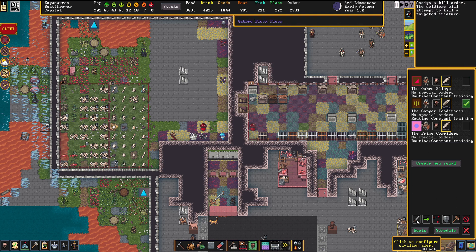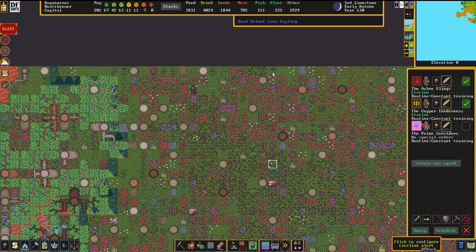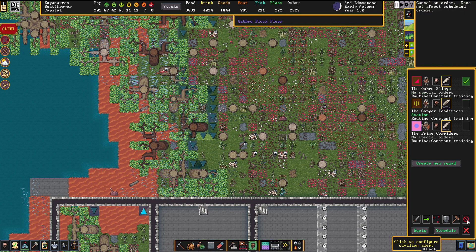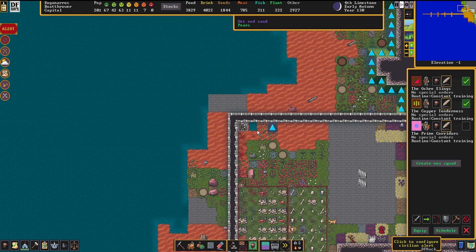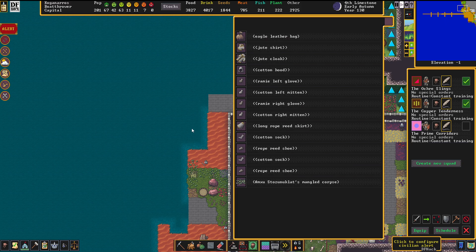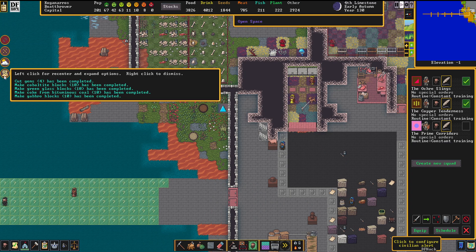We're going to send one squad after these, and another squad will just check out how the situation is here. They're just running away. It turns out that little bloke had to run in with one of my axe dwarves. There is not much goblin left. But I realize that this hole in the ground here is really alerting me - I don't like that.